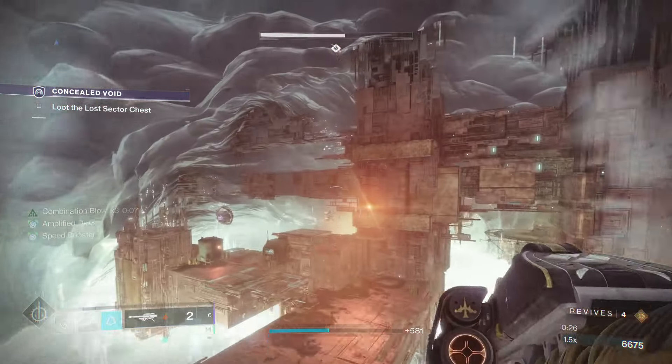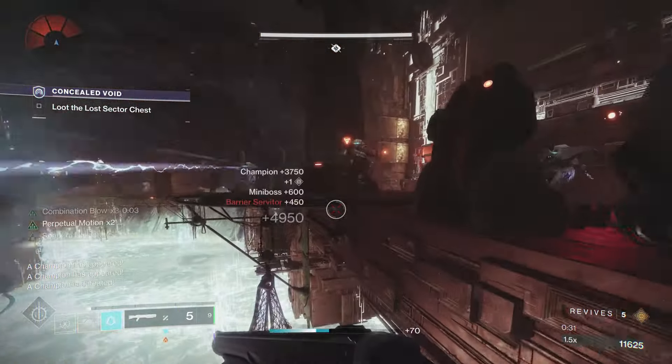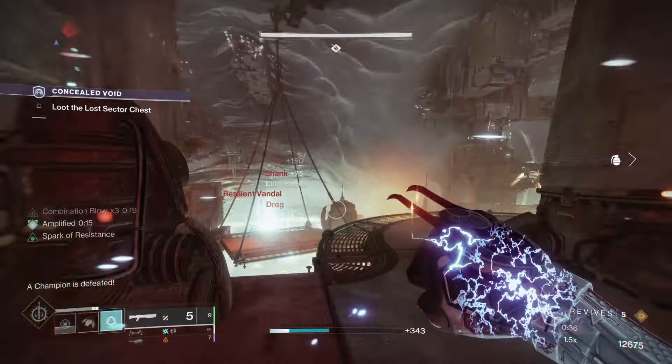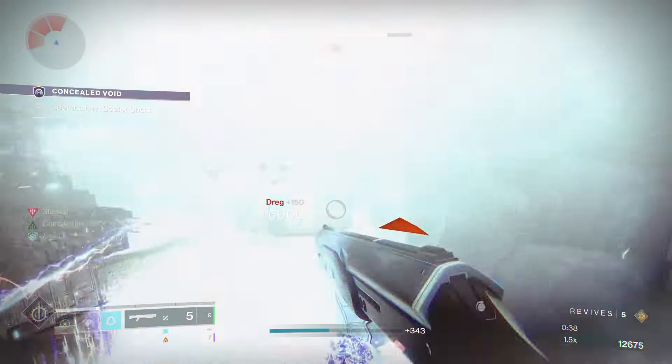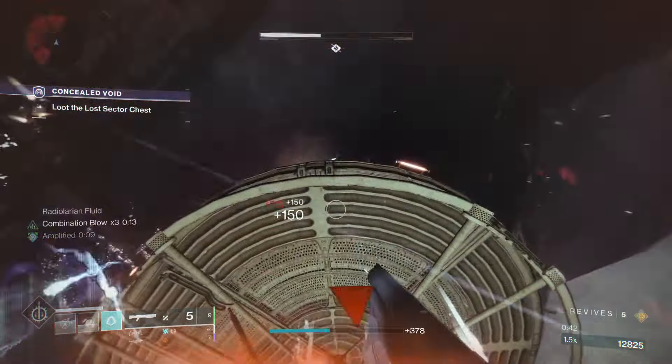In this gameplay, I'm using a Hunter Arc 3.0 build with Liar's Handshake and a 1-2 Punch Shotgun, running through the Lost Sector and killing the Overload Champions with just my melee. And if you do want to use this build, I will leave a DIM link in the description down below. This was just a quick video showing an easy and fast way to do the Lost Sector and farm exotics.